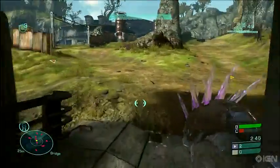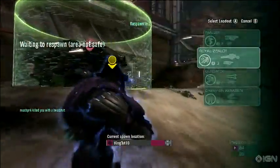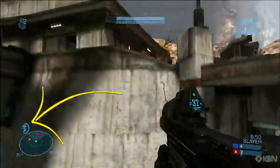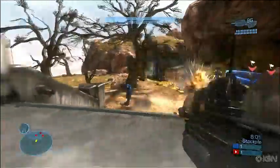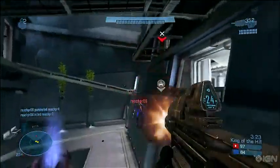Let's get to the big stuff first: armor abilities. Before you spawn you'll be able to pick one special ability that you activate by hitting the left bumper. As you use it, your ability meter will drain. When it runs out you'll need to wait for it to recharge before you can use it again. The abilities in the beta are active camo, armor lock, sprint, evade, and the jetpack. Let's take a look at each one.